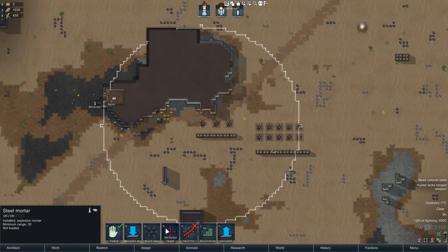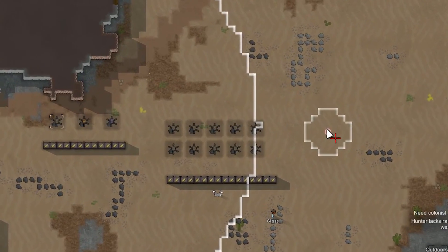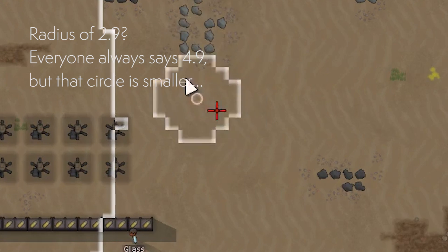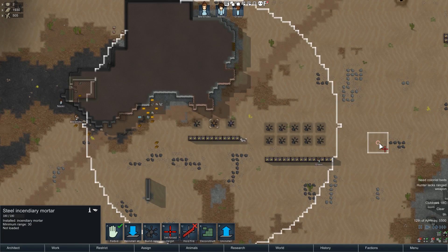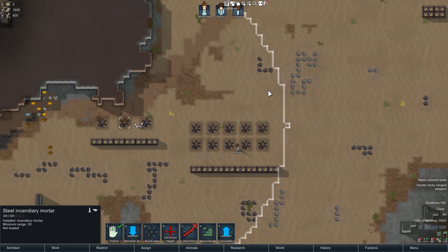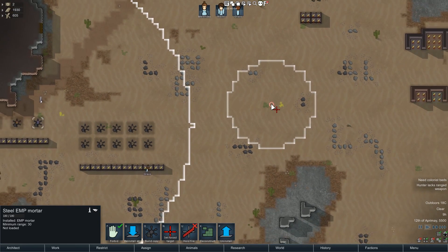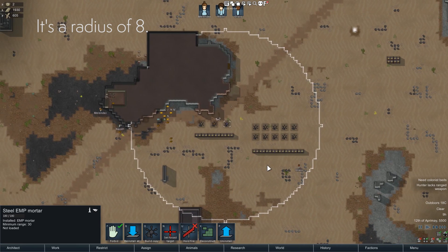The explosive mortar will fire an explosive with a radius. If it lands, it will make an explosion with a radius of 4.9 tiles — effectively a 5-tile radius, as you can see right here. The incendiary mortar makes a 5x5 square as its radius, and the EMP mortar makes a much larger radius of about 9 tiles where it has an EMP charge.